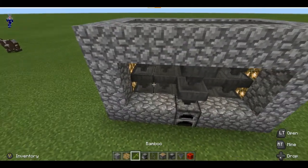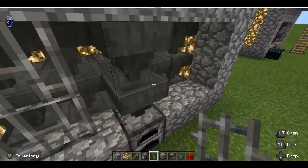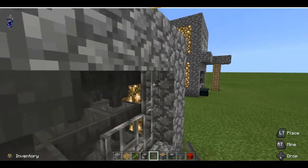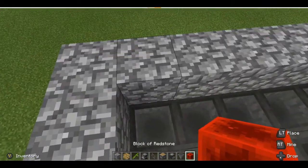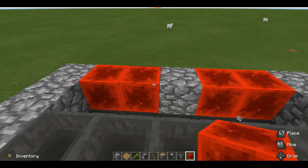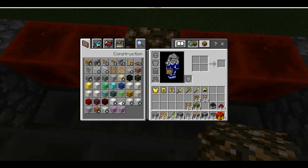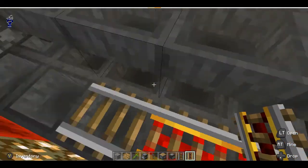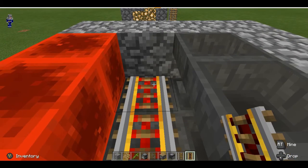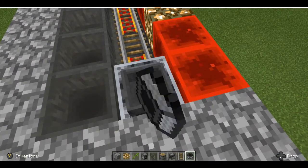You don't have to use iron bars here — it's personal preference. You can leave it open or use glass. I'm using iron bars because I think it makes a basic design look a little better. Now here we're going to put in some blocks of redstone and a glowstone to light it up, but we're not putting glowstone on the ends where the rail itself is going to be. We're going to use cobblestone there to ensure that the minecart functions properly and doesn't get stuck. There we go — it's functioning properly.